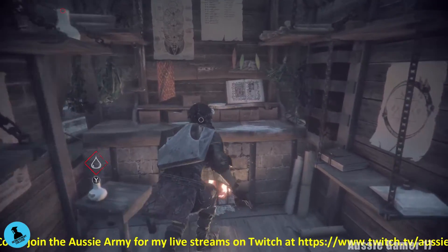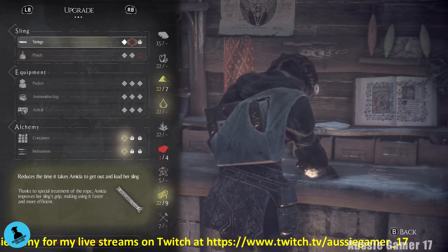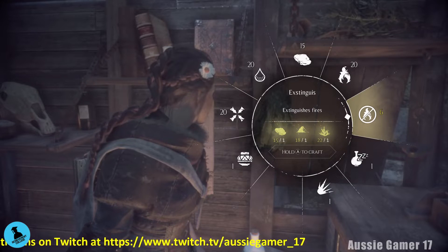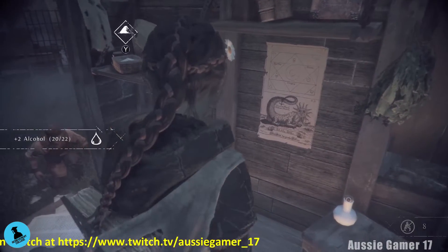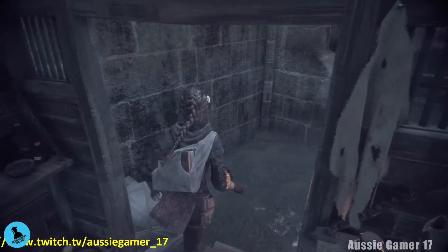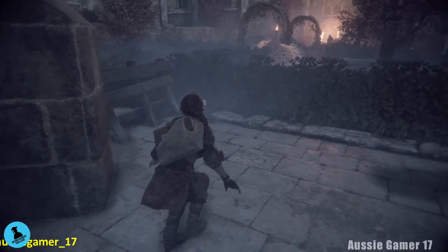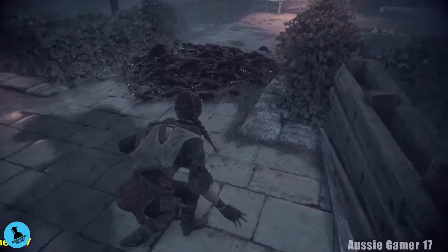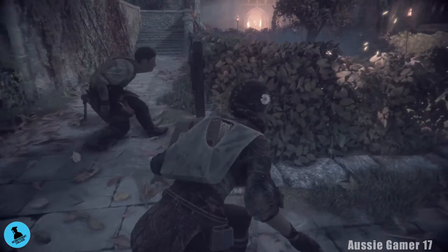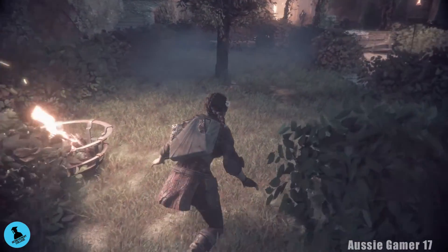Grab all the goodies. We can't do any upgrades — we still need fabric and leather. We definitely want to craft another Luminosa and some more of that as well. Now we can pick some stuff up. Grab this. Get back into stealth mode and back over here. We need to make our way around these rats. No more alcohol needed — just got rocks equipped. Head in this way.